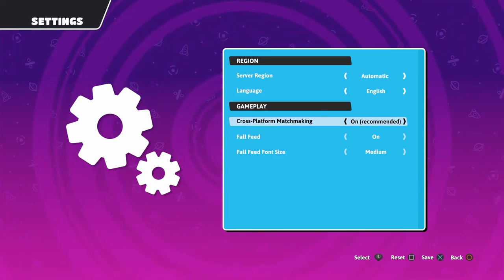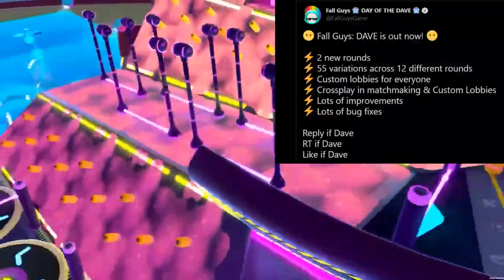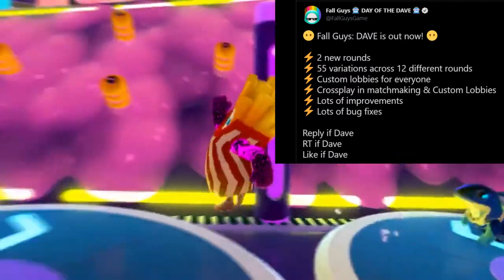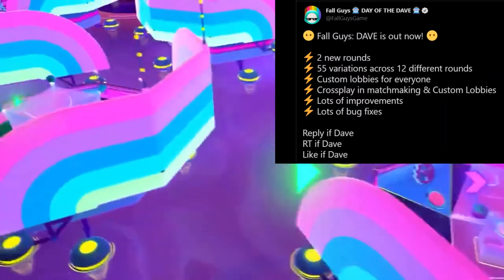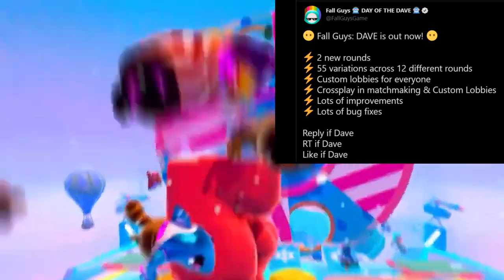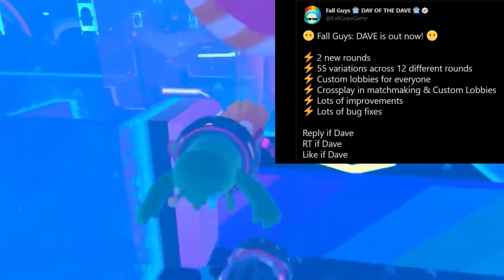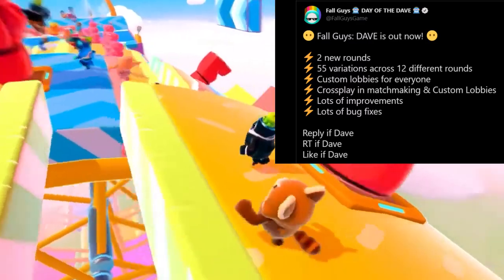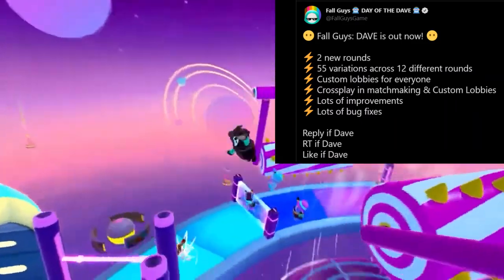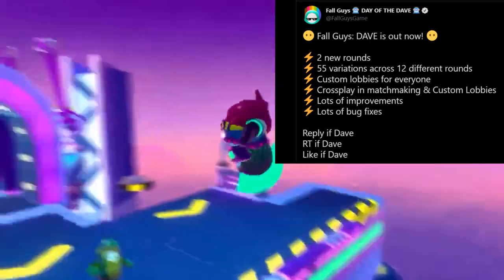This is coming from the official Fall Guys Twitter account listing everything new inside of this mid-season update. We got two new rounds — Button Bashers, which I'll have footage of from the mid-season 4 trailer, looks really cool and I can't wait to try it. And Slime Scraper, which looks like an alternate futuristic version of Slime Climb — they brought it to the future, added a ton of stuff from the season's futuristic theme, and it looks incredible.